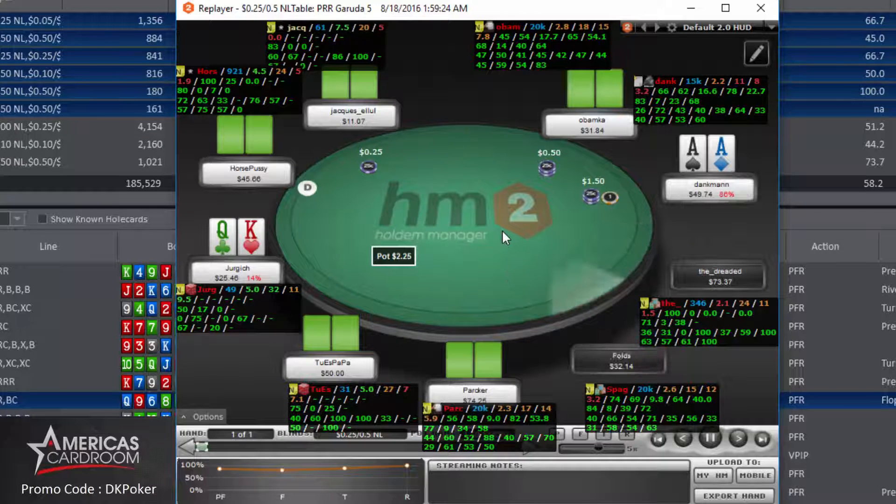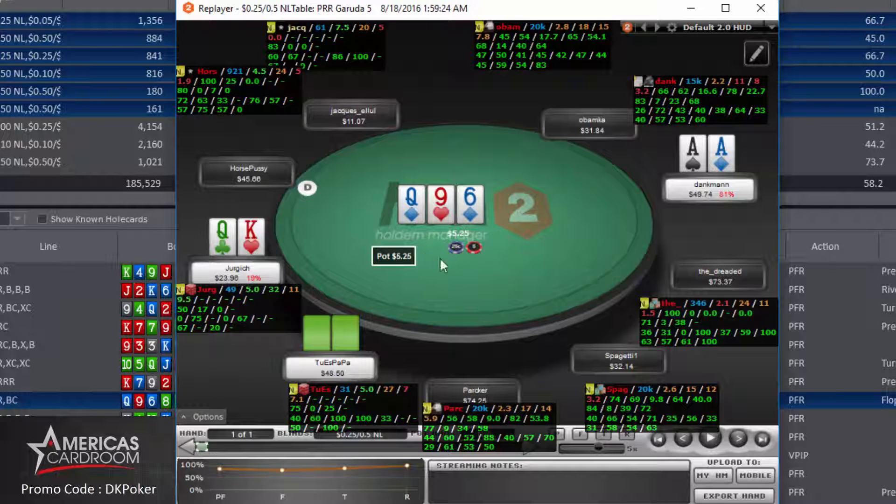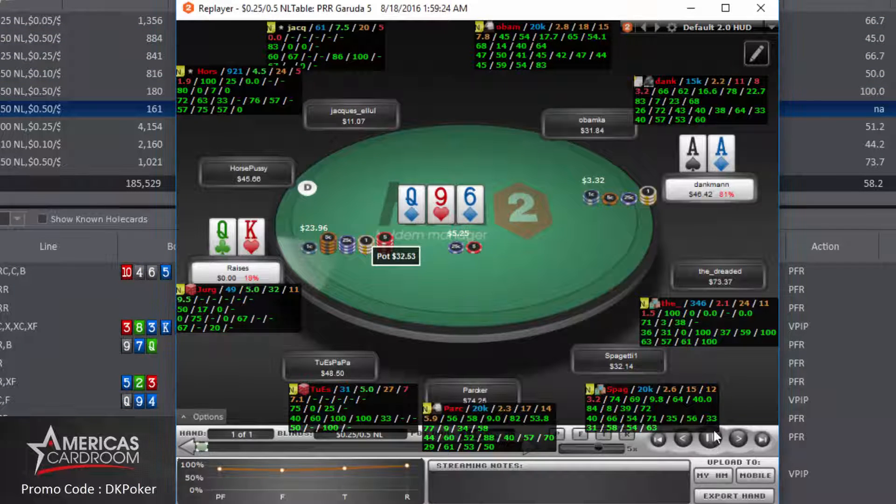Now at the 50NL table with pocket aces under the gun. I open to 3x, get called by the hijack and the cutoff. The flop is queen-high with two diamonds — I have the backdoor flush draw. I lead out for two-thirds of the pot and get jammed on by a very loose-aggressive player. It's about $20 for me to call into a pot of $32.50. I think this is a pretty easy call with aces against this player type. I call, he shows king-queen, misses his outs, and I pick up a pot of $50.52.